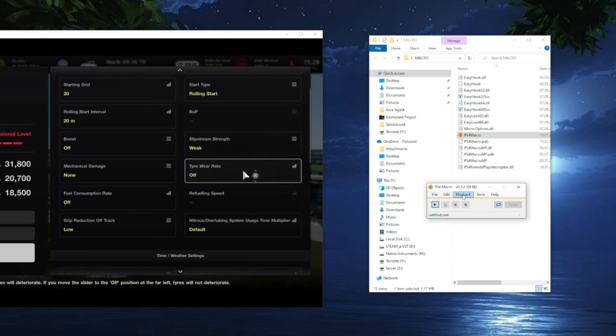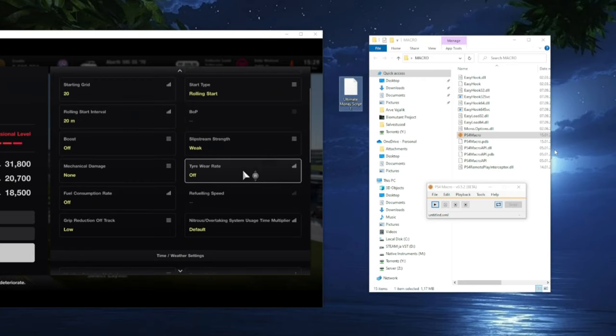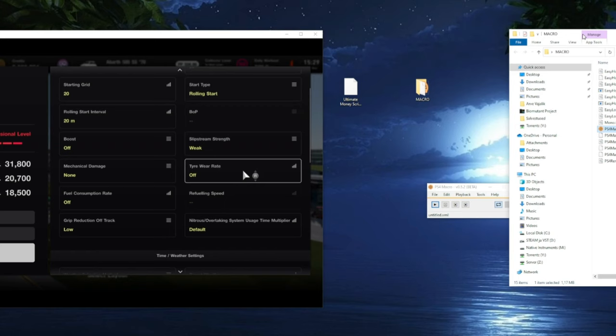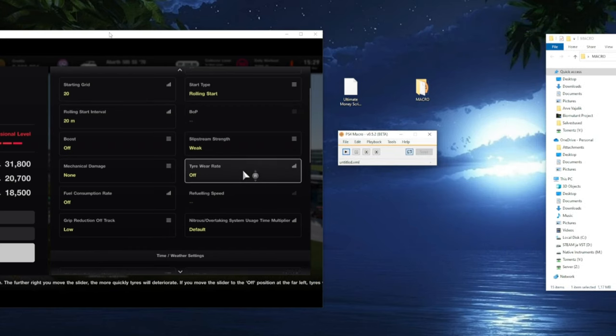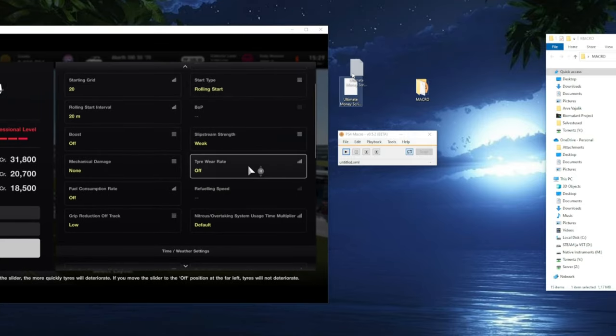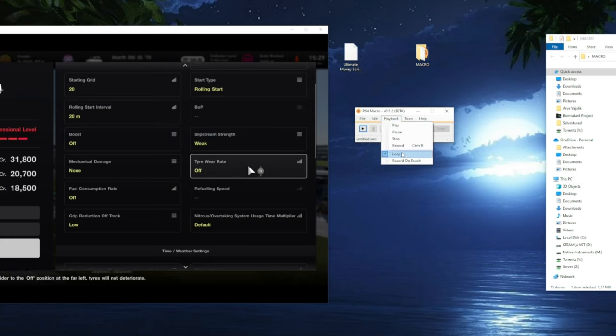Make sure you click Playback, Record on Touch off, and Loop on. Now download my Ultimate Money Script 1 — link also in the description. Once downloaded, put it on your desktop as well. The picture you'll see is: your Remote Play opened, your Ultimate Money Script ready, and your PlayStation Macro opened with Playback, Loop on, Record on Touch off. Now select File, Open, and select the Ultimate Money Script 1. When it's fully loaded, you will see zero and some numbers here — now this is where the fun begins.